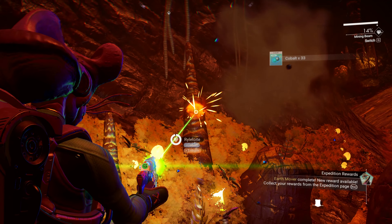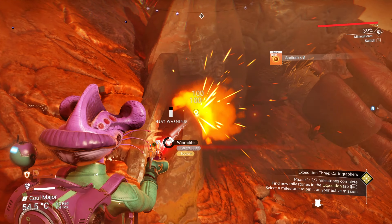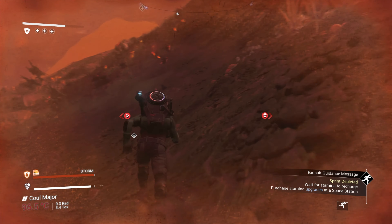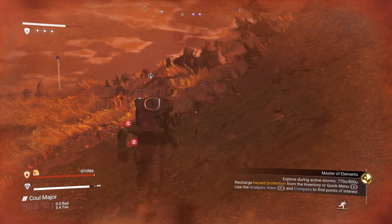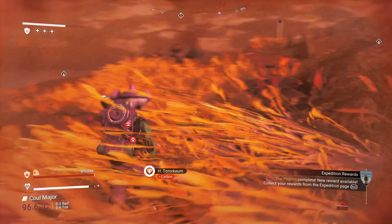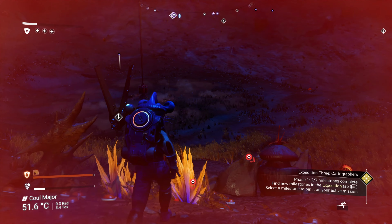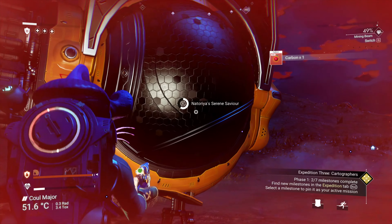Once you've finished your mining in the cave, start making your way to the ship. On the way, mine 600 Carbon, 880 Ferrite Dust and 215 Sodium. If at any point during this a storm is happening, be sure not to stand still — don't jetpack boost either because this won't count. Sprint whenever you can and walk when you can't. You'll need to cover 800U on foot during a storm to trigger Master of Elements. When that triggers, claim the rewards and install the A Class Life Support upgrade. Once you've gathered everything and made your way to your ship, jump in.